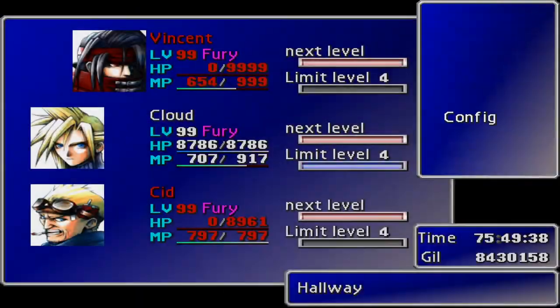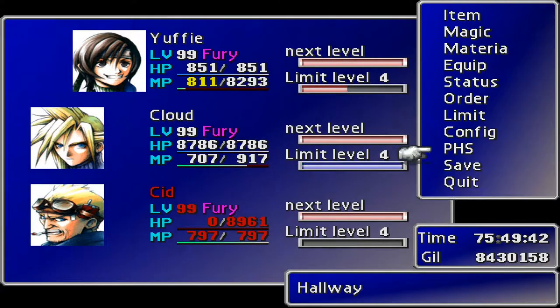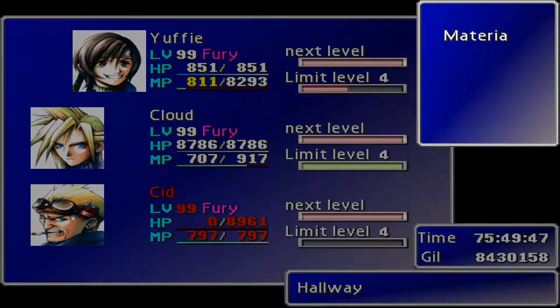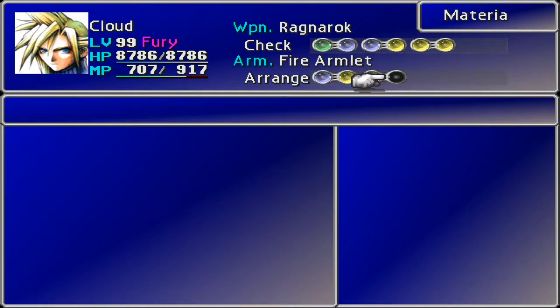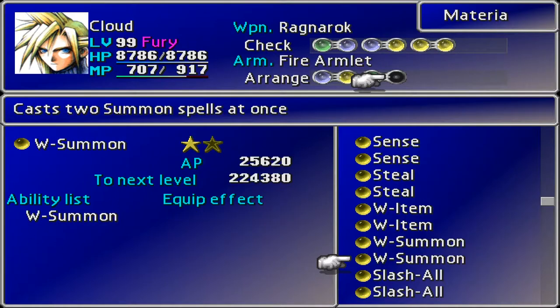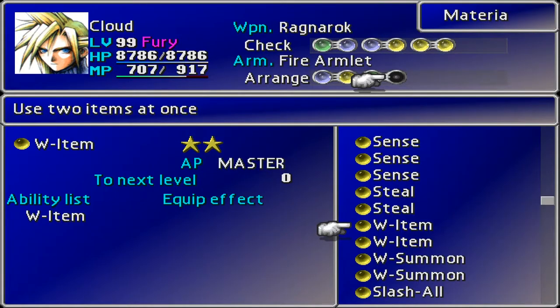PHS — let's get Yuffie back because she is the girl that's going to make this all work. So I'm going to show you the glitch down to the materia. There's an empty slot on Cloud here. Let's go down to the W-Item — very important that he has the W-Item here. Let's let this one level up.